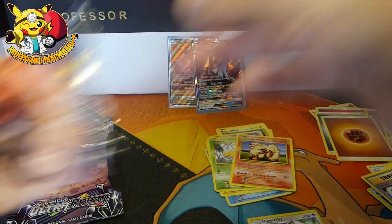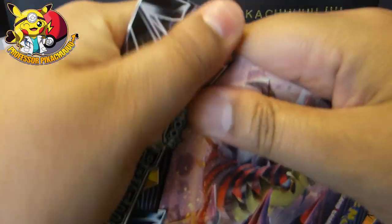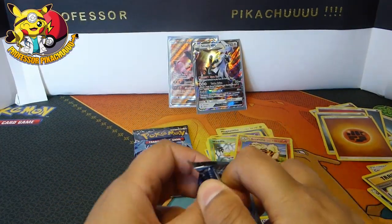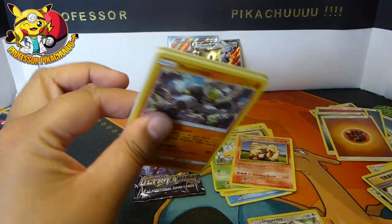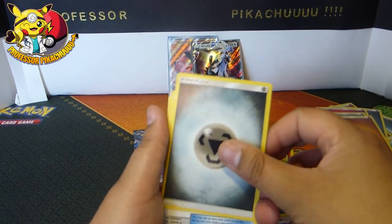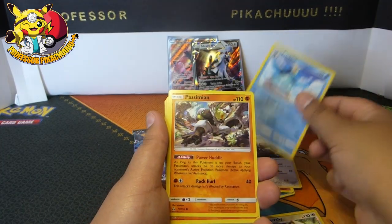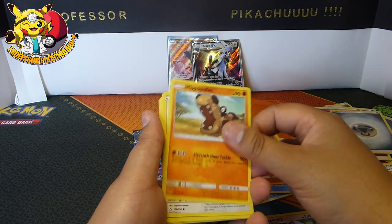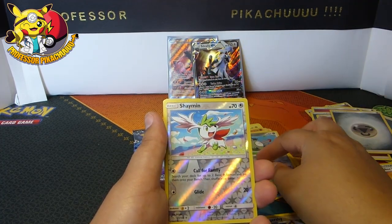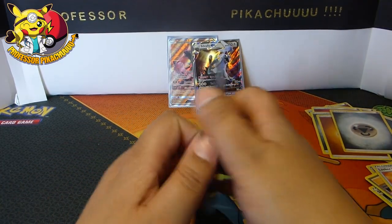Last two packs of this opening. We've got Ultra Prism - I need three cards out of Ultra Prism plus obviously all the specials: 59, 88, and 95. If you guys see me pull them, shout out! Passimian, Hippopotas, Bannette, Cherubi, Magnemite, Shaymin, and a Solgaleo - nothing needed.